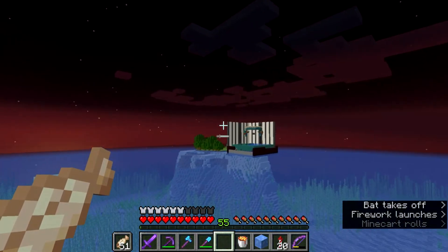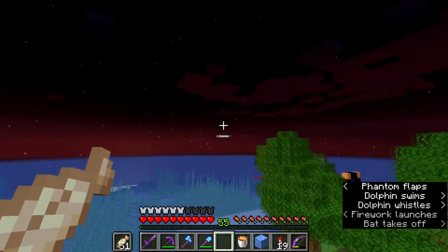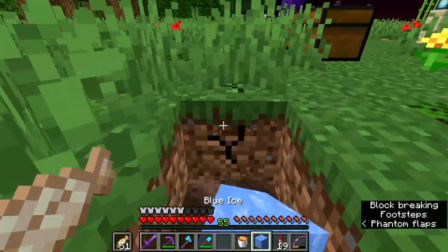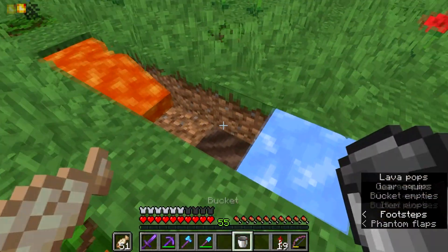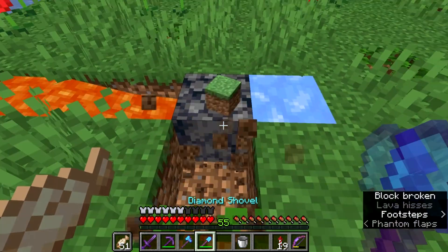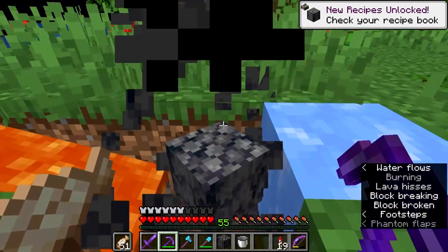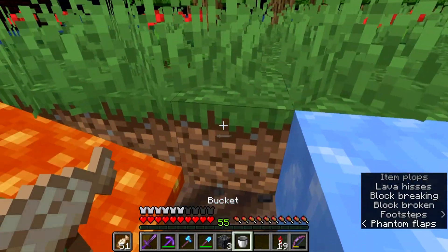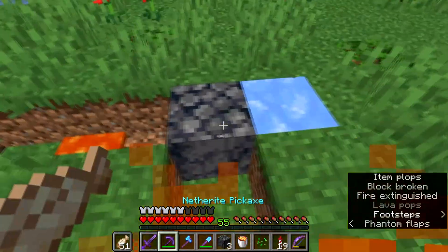I actually found our base again — I did get a bit lost but I spotted the mooshroom island out of the corner of my eye. Now let's try this: block of blue ice there, lava there — does this work now? Yes it does! As you can see it actually generates basalt. So now you can just sit here, put a block of obsidian or something there, and just always generate basalt. I quite like that block.